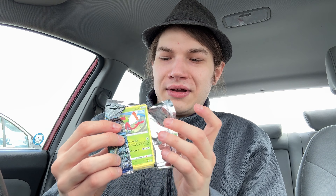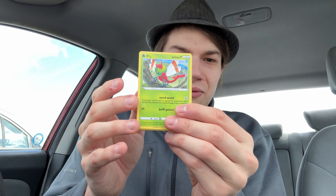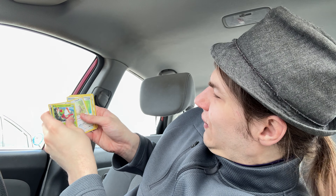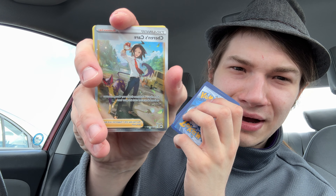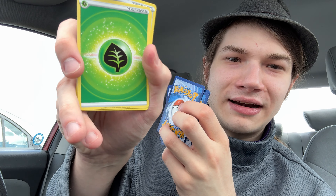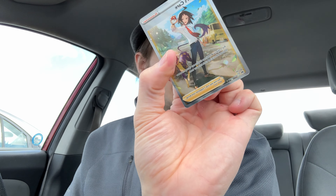I had the heat on in my Hyundai — this is normally my winter car but I'm taking her for a little spring drive. With this last pack open we've got a Yanma, a Ponyta, a Bidoof, a Potion, a Mr. Mime. I think I saw something cool next — Cheren's Care. Let's go! That's a couple bucks. Still lost a lot of money on these packs, but that's okay. Yanmega, an Energy, a Metang, Energy Switch and Trekking Shoes. The Cheren's Care — that's pretty cool to get, I'm happy with that. That's an okay pull.